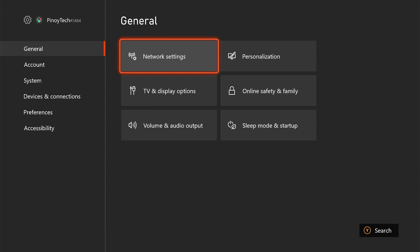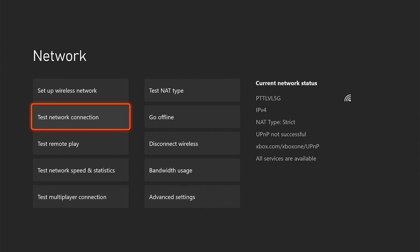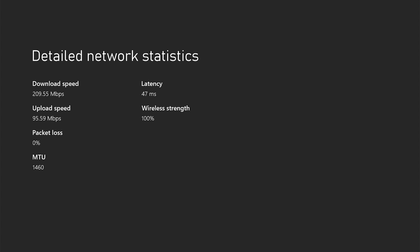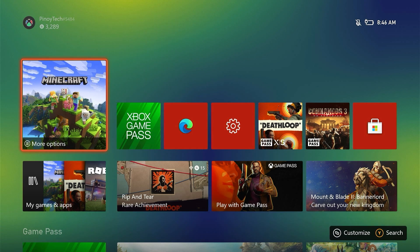Step 3 — select Test Network Connection. If your console is connected to the internet, proceed to a speed test. Step 4 — select Test Network Speed and Statistics. Wait for the results and compare them with your current plan. If results are much lower than expected, reboot your router or modem, or contact your internet service provider if the issue persists.